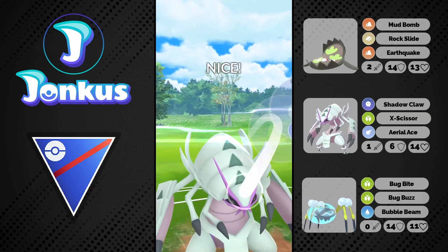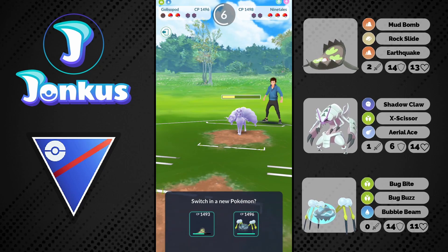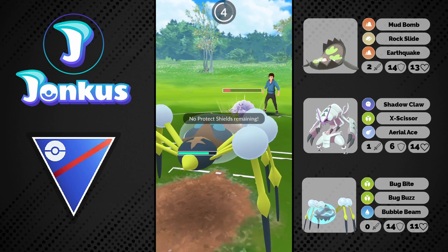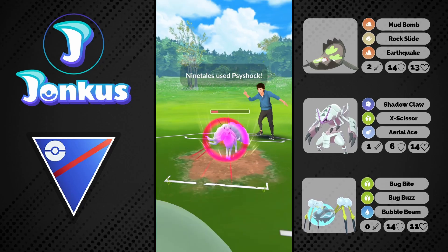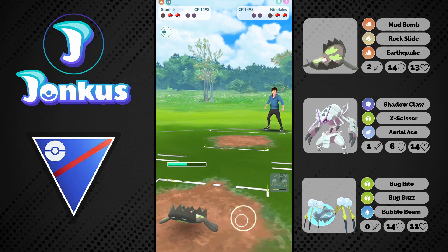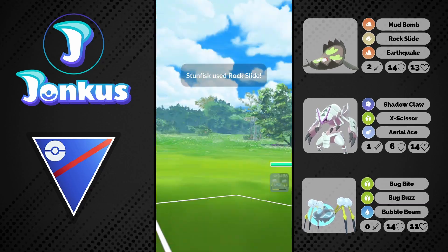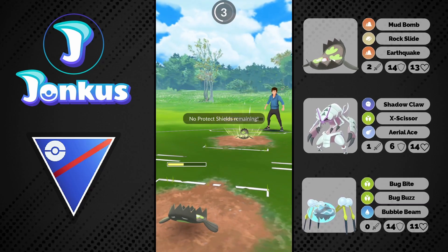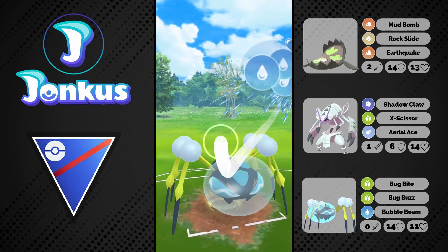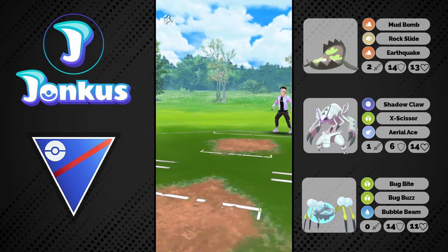They catch the move on the Ninetales, which is kind of annoying. We have to go for an Aerial Ace — this doesn't look too good as a matchup. We only have one game plan, which is to go into the Aracronid and try to put Ninetales so low that I can farm it down with my Stunfisk. I need a lot of energy on my Stunfisk to get to an Earthquake. My opponent also has an Aracronid in the back and stored enough energy on their Stunfisk to swap out and go for an Earthquake. There's nothing I can do — I try one Bubble Beam but it's not enough. We decide to surrender. Good game.